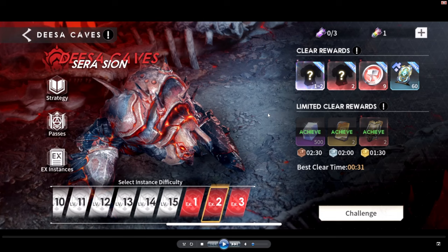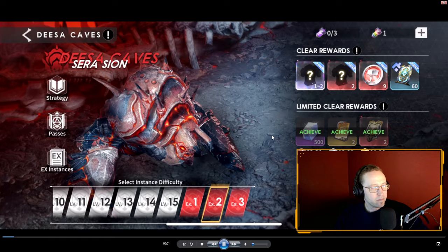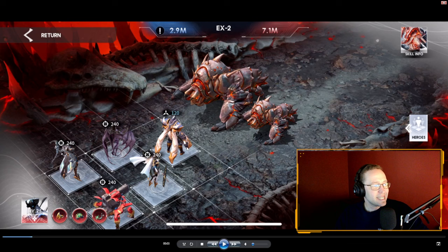Now let's go to the footage recorded on my main account. This is Disa X1 - just put in Emma, Xena, Bot Mark, Taylor, and you can do it on auto; it's not hard. X2 and X3 is where the rubber meets the road. Let me turn on my head cam so you can see me commentating. As you see, beat it really really quick.